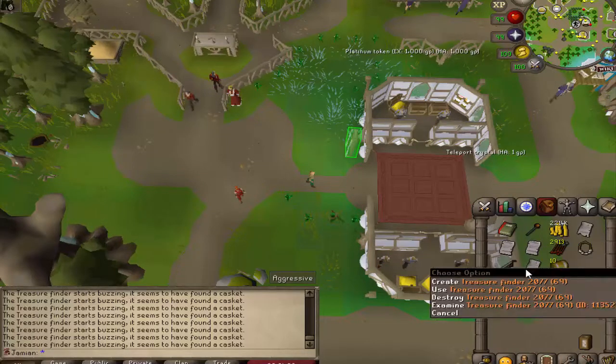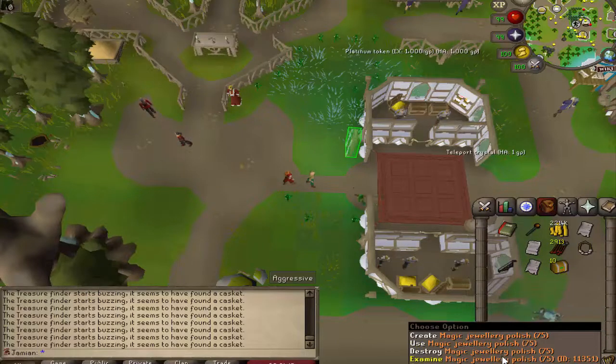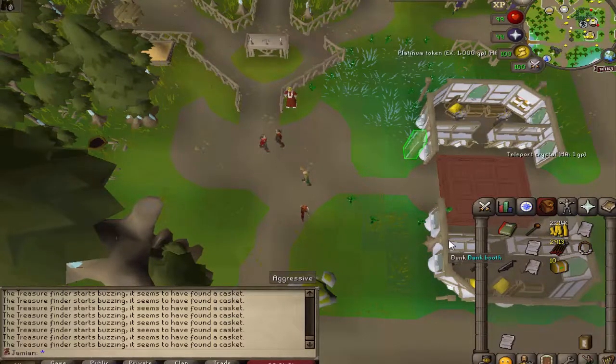The Magic Jewelry Polish is how you'll imbue jewelry. You can imbue all of the Dagannoth King rings mentioned before, the Salve Amulet, Ring of Suffering, Treasonous, Tyrannical, and Ring of the Gods — all the jewelry you're supposed to be able to imbue will now be imbued this way. In the future I still want to add Nightmare Zone, and you'll be able to imbue things through that too, but for now magic jewelry polish is the way.